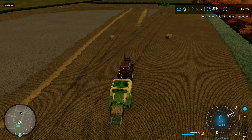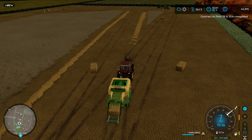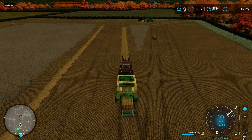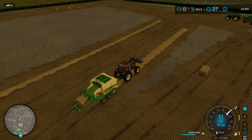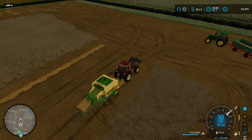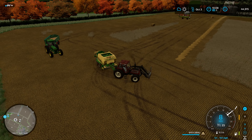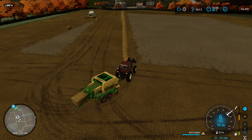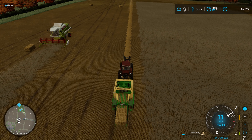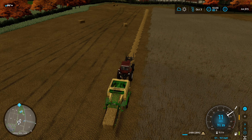We need to deliver about three trailers' worth to finish this contract. My plan is: once we've delivered enough to complete this contract we'll enable the other contract and deliver what we have left to the same sell point, then grab my trailer and store the excess in it since I don't think we need it for anything else. I'm probably not going to bale the other field - one load of bales to stack is enough since we don't have auto-load or bale stackers.